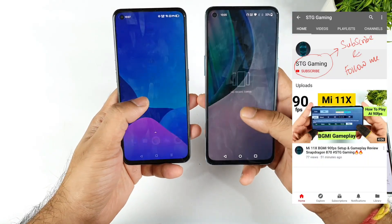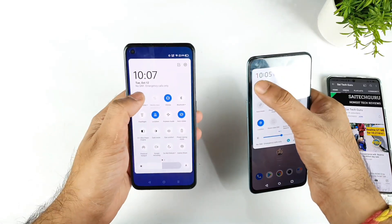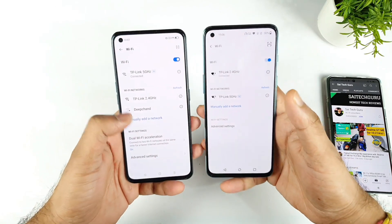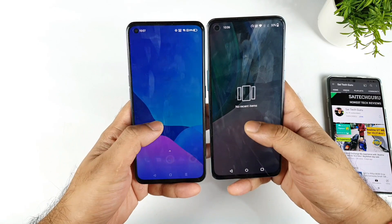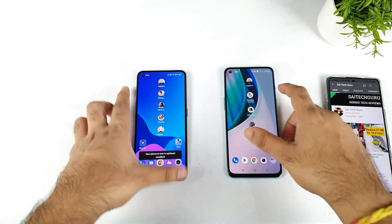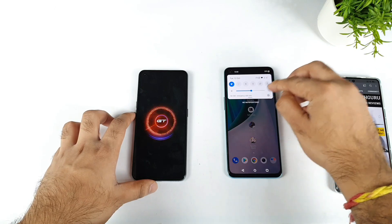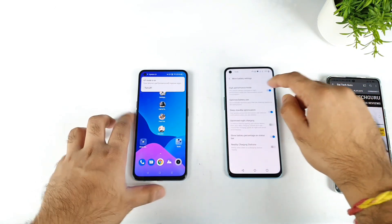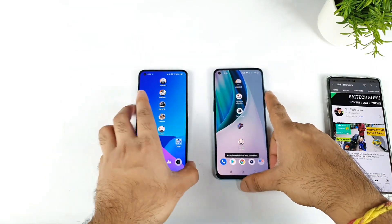All the apps are completely clean from the background, you can clearly see that. I need to connect to the same Wi-Fi network as well, because that's also an important thing. Both phones are connected to the same 2.4 GHz, exactly the same network. Now everything is completely clean from the background. GT mode is turned on and high performance mode in the OnePlus is also turned on — both phones are completely kind of equal.